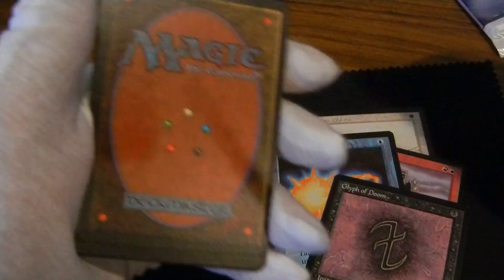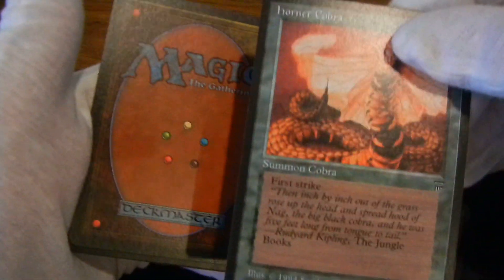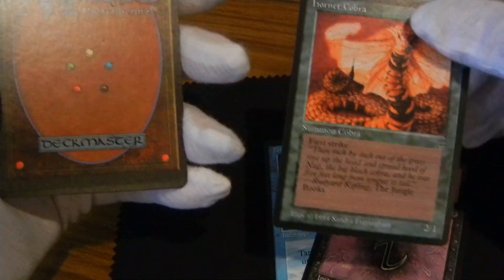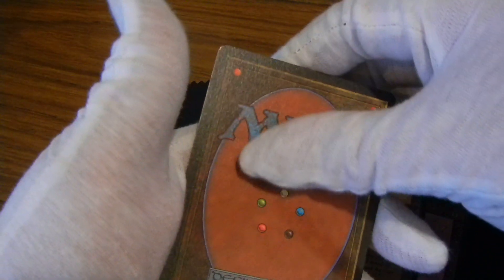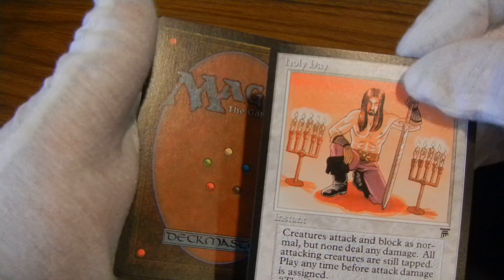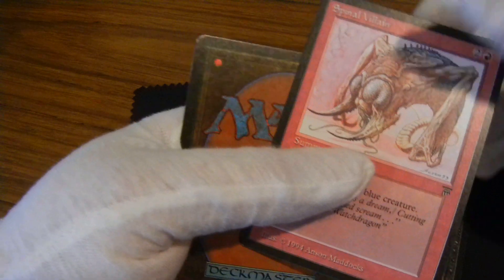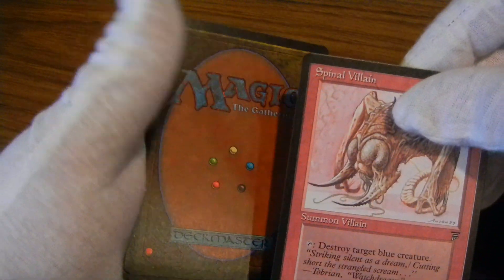Again. Another Hornet Cobra. Holy Day. Spinal Villain.